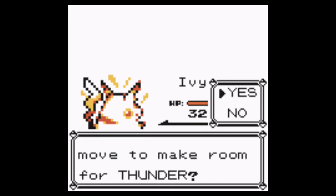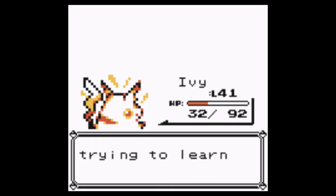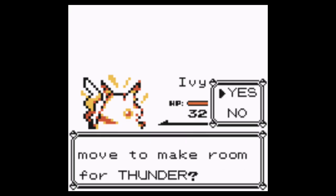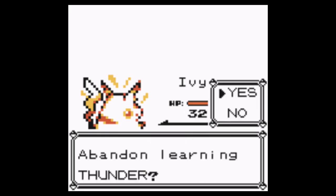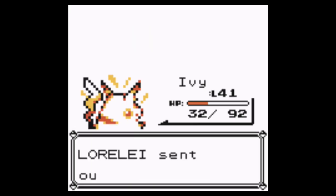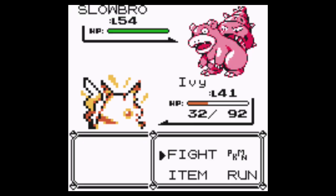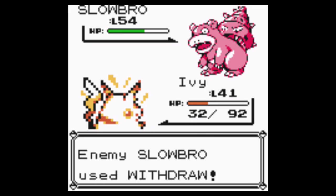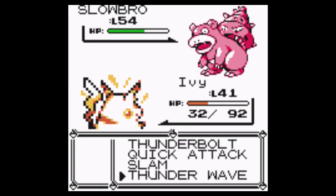Thunder is so undependable. I just don't see much reason to learn Thunder, honestly. Without any kind of rain to up that percentage, I just don't see it being terribly helpful. Slowbro — my nemesis Slowbro. This is going to be a lot of fun. Thankfully that's super effective, but Withdraw is just not.